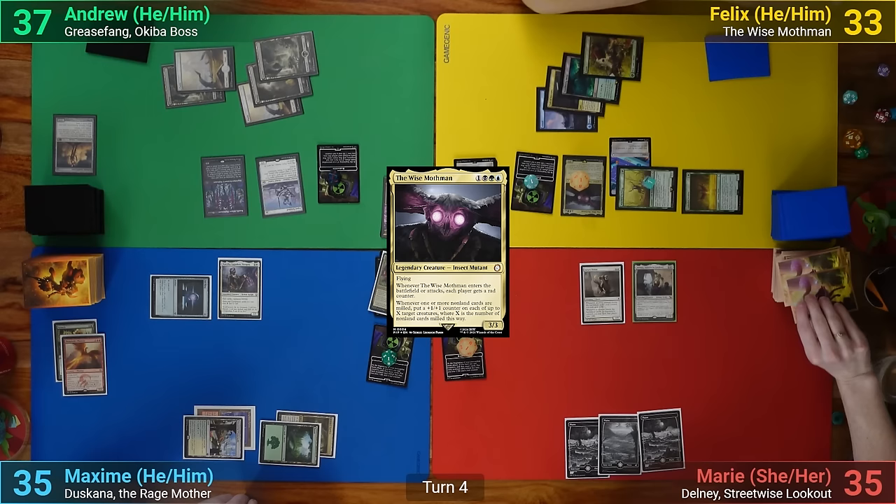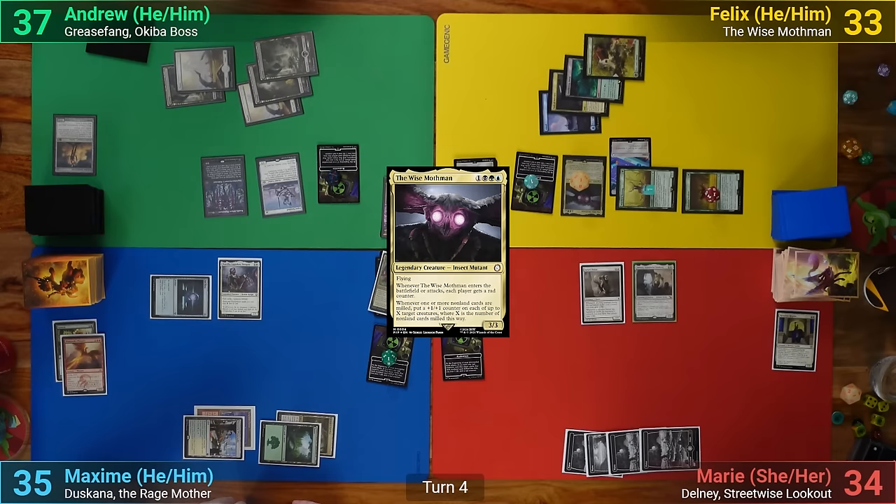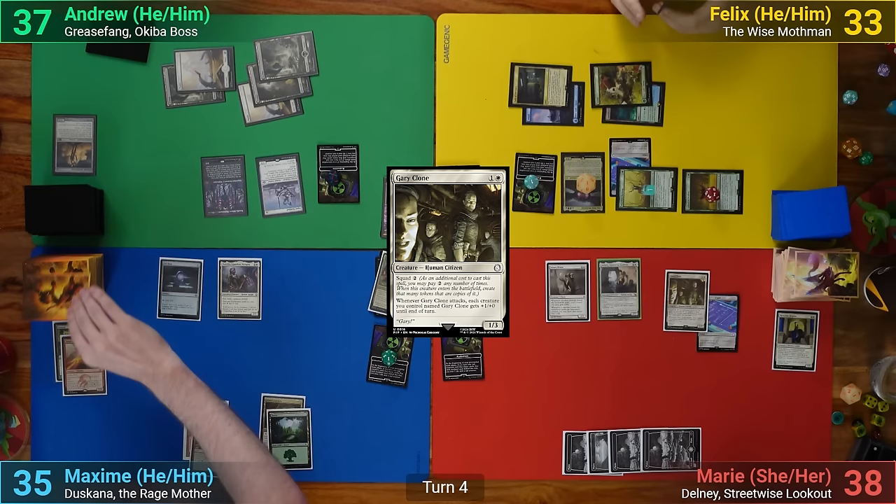Marie draws and mills 1, hits a non-land so she loses 1, and removes her Rad counter. She then plays a Plains and casts Gary Clone, making a copy once with Squad, gaining a total of 4 as they come in, and she passes turn.